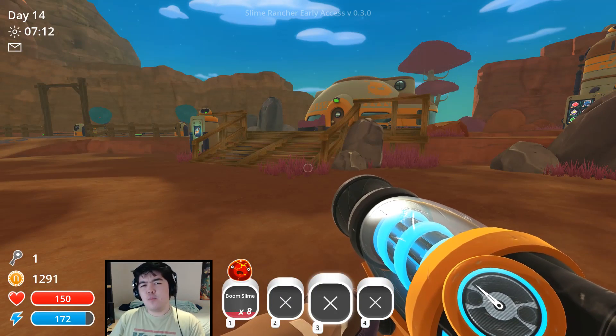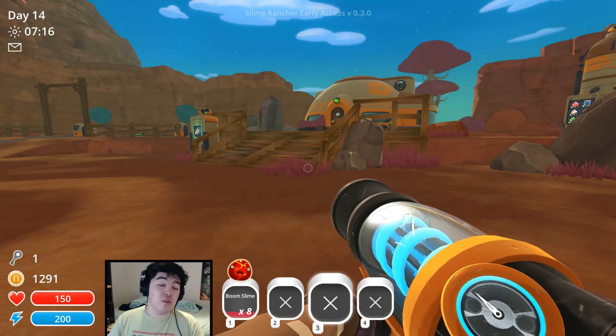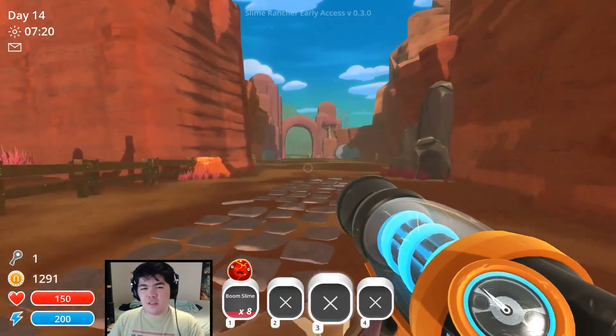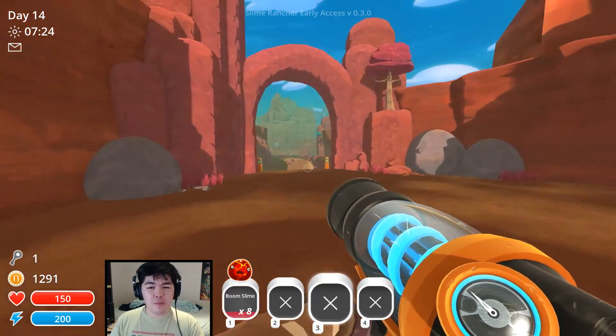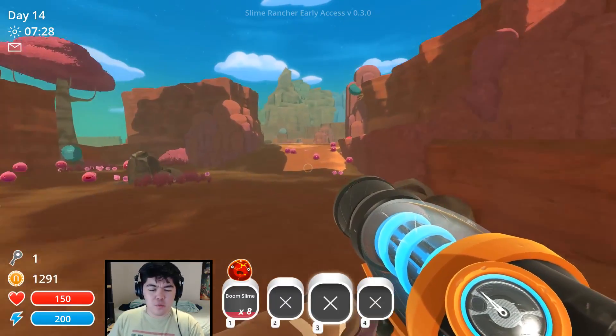Hey everybody, how's it going? Brbteabreak here, today playing some Slime Rancher. A new update came out which adds a new area called the Indigo Quarry. In the Indigo Quarry we have a couple of new things — some new slimes like a rad slime, there are some changes to puddle slimes, and I think they've added some new fruits and vegetables, which is pretty cool.